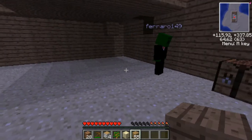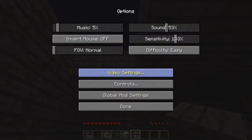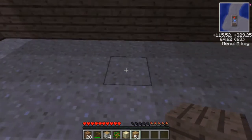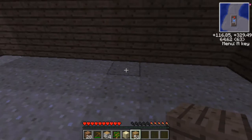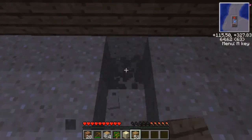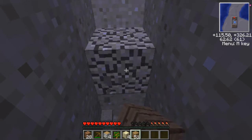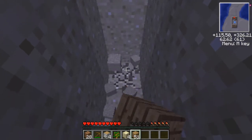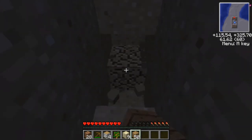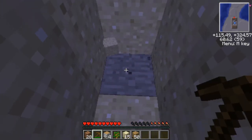Where are we gonna make this mine shaft? Let's just make it inside our house for now, on this side. Just need to get some cobblestone, then I can make a furnace and get some charcoal.